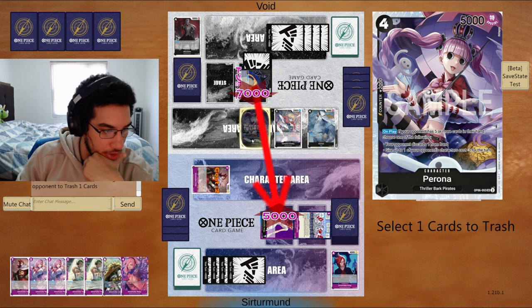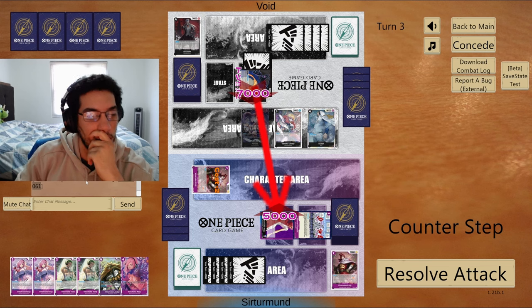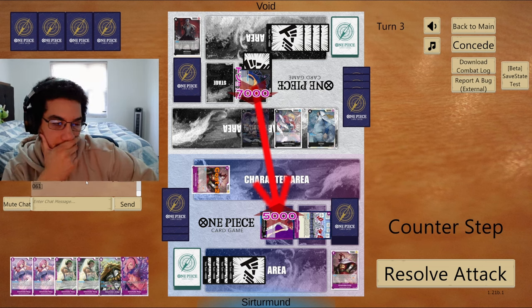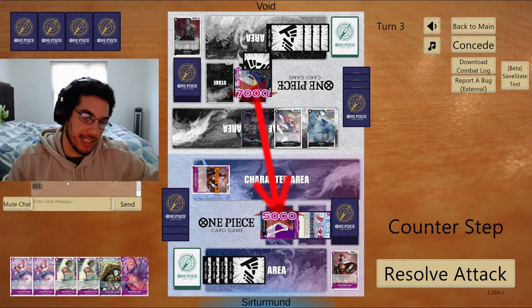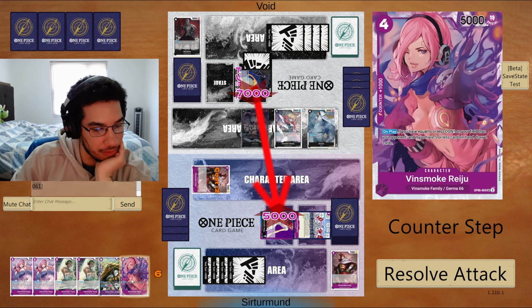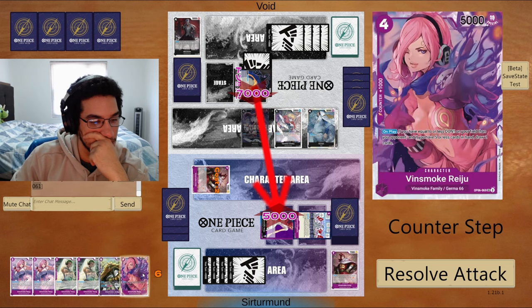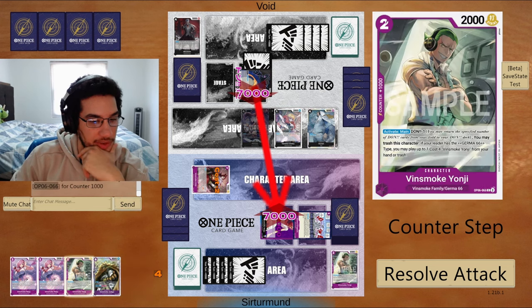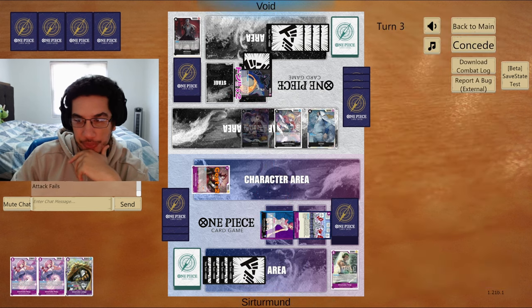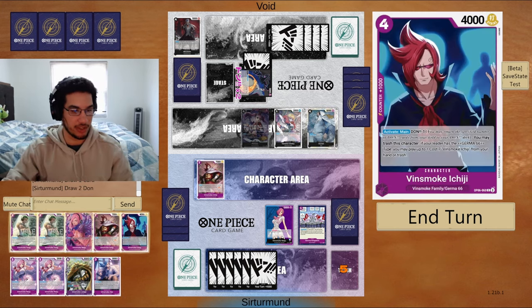They went for Perona? Wait a second — so you're not killing this Ichiji? I think we take this. If I take this, will I have enough to actually go for the Riju next turn? Or do I need to counter with everything? Honestly, let's counter with everything here — I'll counter with the second Riju and just rebuild my hand after. They didn't even attack with the Kusan, so that ended up working out for us.